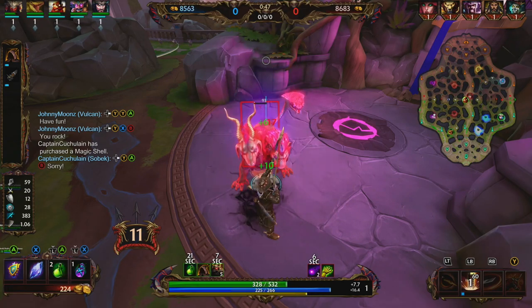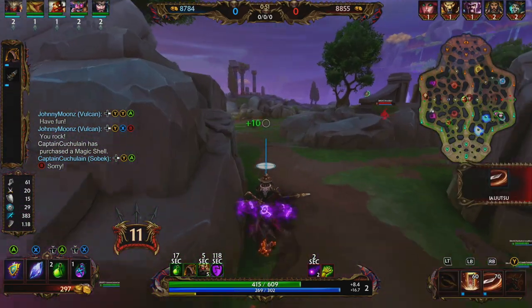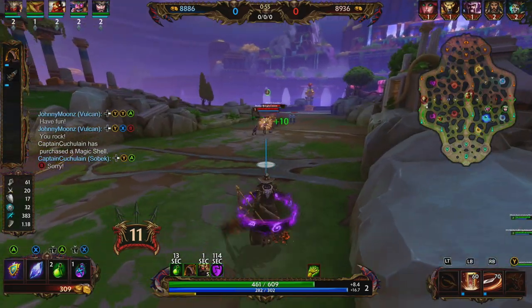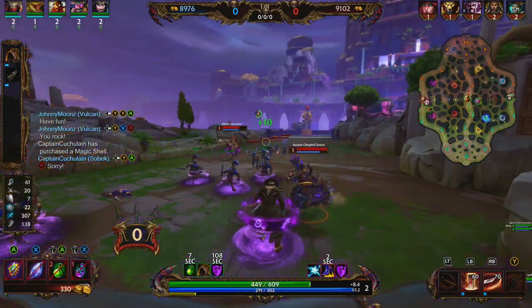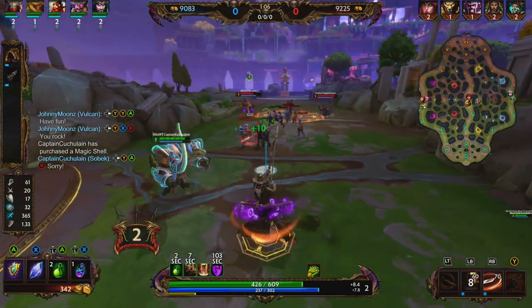Hachiman's ultimate, Mounted Archery — Hachiman leaps on his horse and charges forward. While mounted, he is immune to crowd control and can aim separately from the direction of his horse. He may fire to launch an arrow at every enemy god within a cone. If he hits an enemy god, they're going to be slowed — the slow is 20% at level 1, 40% at level 5, and the slow duration is 1.5 seconds.